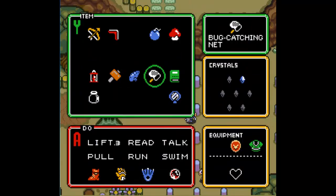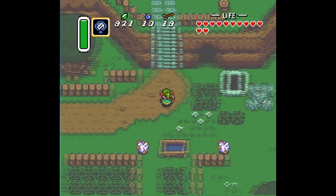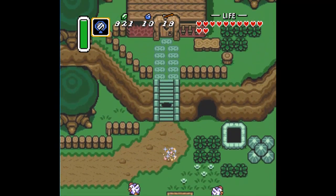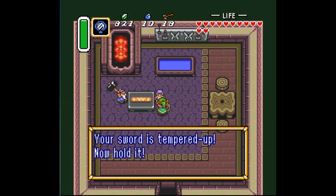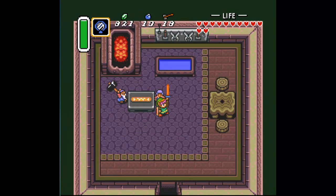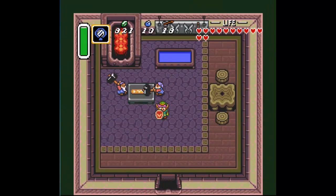Let's see if our sword is ready for us. Our sword is now red and stronger than ever — this is our level 3 sword.